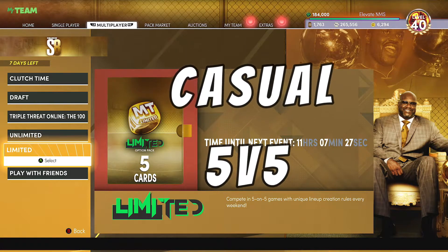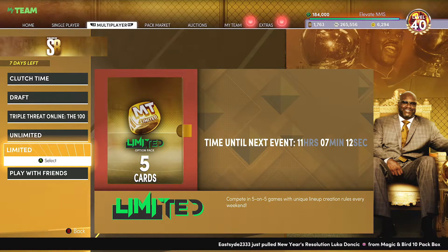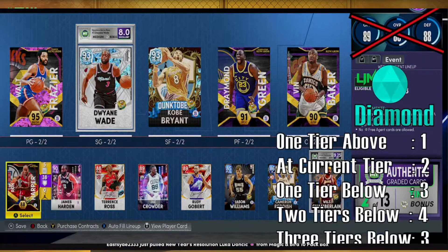Moving on to a more casual mode — Limited is supposed to be the more casual mode in 2K, but a lot of people are tired of the system and the concept. What I propose is that it still be some type of limited, but not in the time sense. Instead, you have team tiers — gem tiers — where each tier has a certain lineup restriction, so you know that if you play in a tier you're going to face opponents in your same tier and get rewarded accordingly.